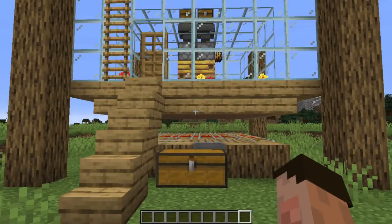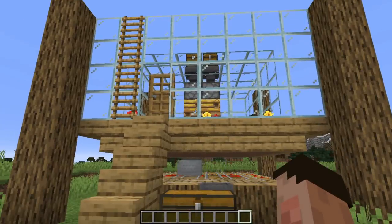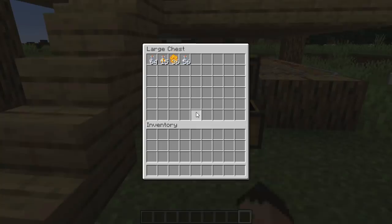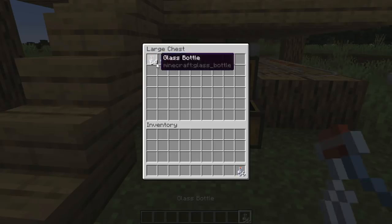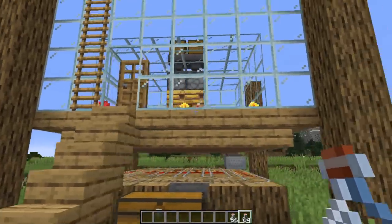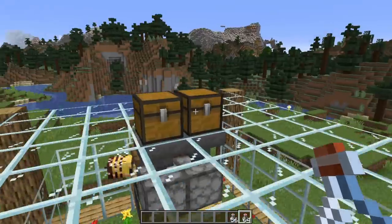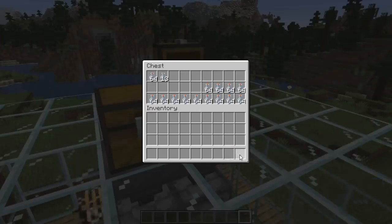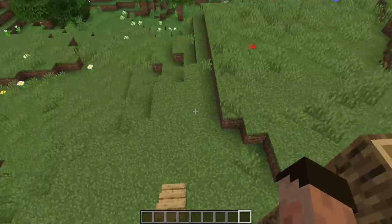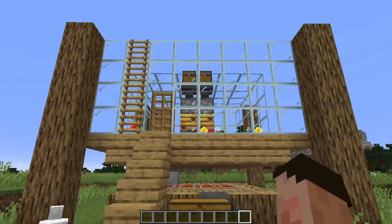So this farm has been running for just under an hour — about 55 minutes. In the chest we've got 15 honey bottles, 36 honeycombs, and very nearly two stacks of empty glass bottles. Now I did say you're going to spit out glass bottles quite a lot as a result of the bees coming in and out of the hive — and that's just the way it is. All you need to do is come back up to the top, pop the glass bottles back in and you are good to go. The more glass bottles you put in there, the less time you have to spend going back and replenishing it.